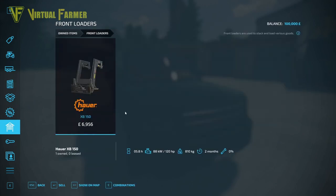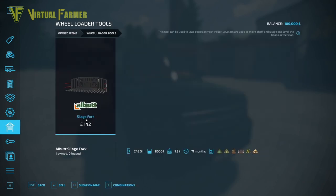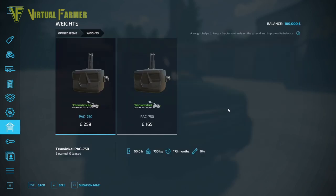Front loaders: you've got the Hoa XB150, which has a set of Albert Bail Spikes for it as well. Wheel loader tools: the Albert Silage Fork, which is useful for sorting your silage. You get the Bremner Transport Wagon TP500S, a low loader, and finally two 10-winkle pack 750 weights.